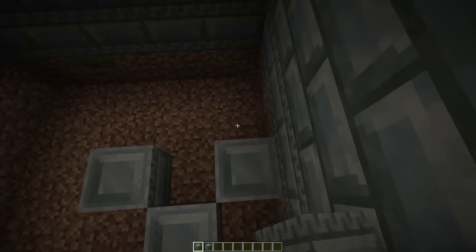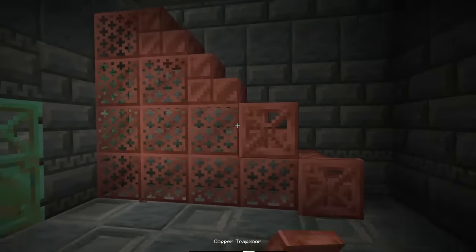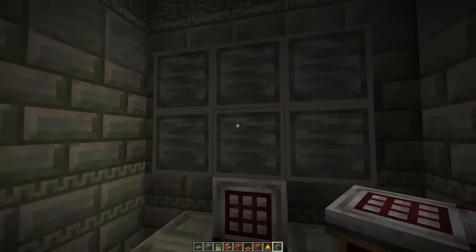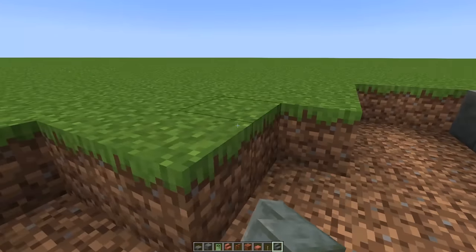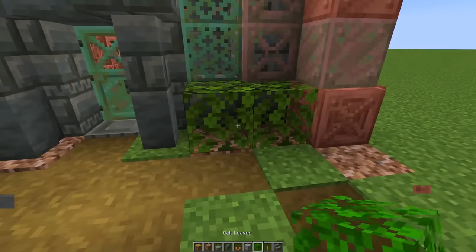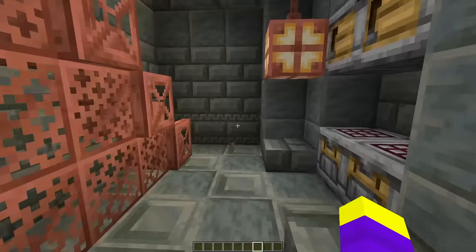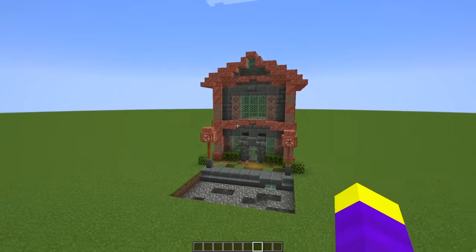I added some windows out of copper grates with trapdoors on the side, and used the new tuff slabs and walls to add a little more detail to the front of the house. I filled in the floor with one of the tuff patterns from earlier, added a staircase using copper grates underneath with trapdoors acting as railings. I decked out the bottom floor with some of the crafter build hacks and built a crafter TV on the top floor. Finally, I added copper bulb lamps outside, made a road with a storm drain build hack. The 1.21 blocks are actually really useful — I somehow made a house that looks really good.